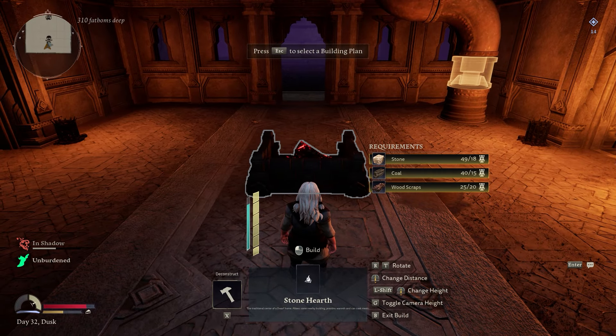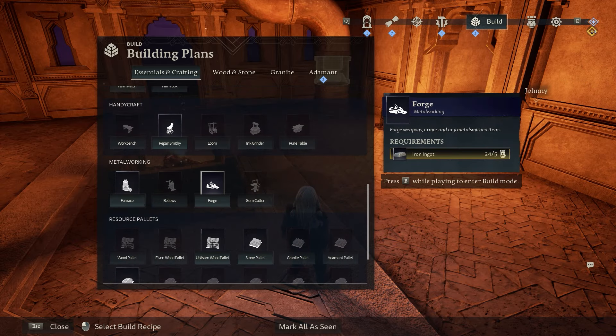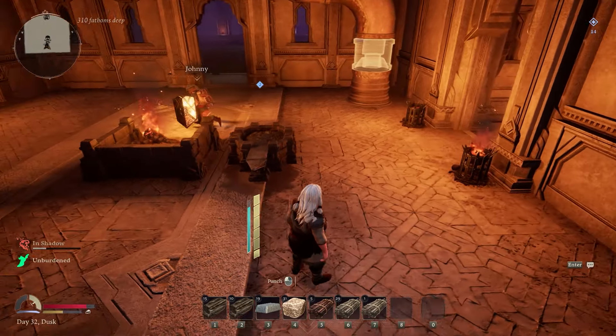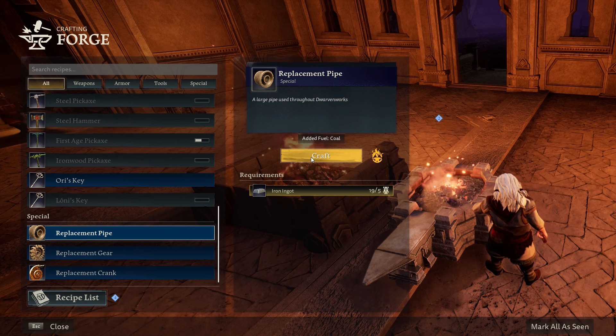Once you're here, build your hearth first. Any hearth other than the first little campfire one doesn't work — you need the actual hearth. Then put down your furnace, or your forge rather — the forge, there you go — and then build the three replacement pipes.